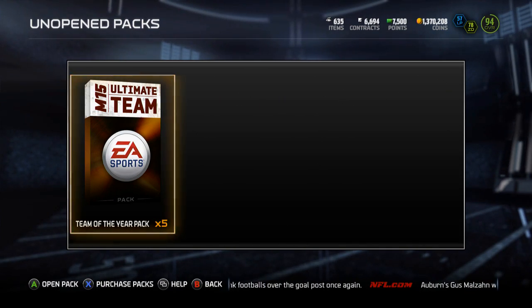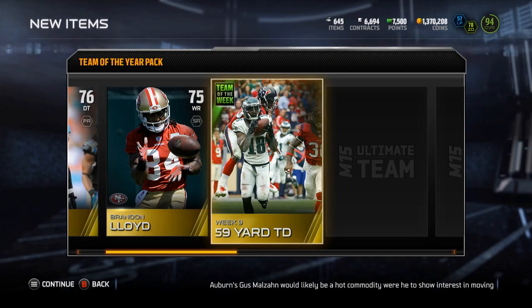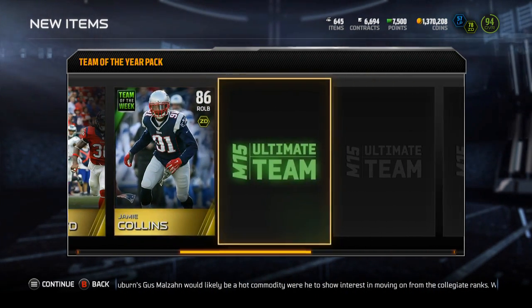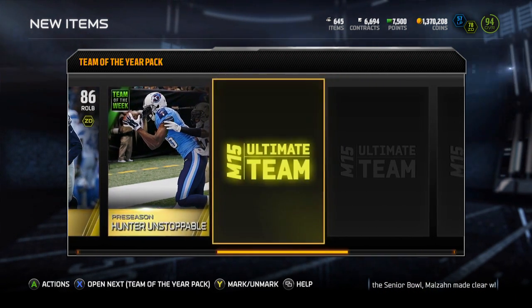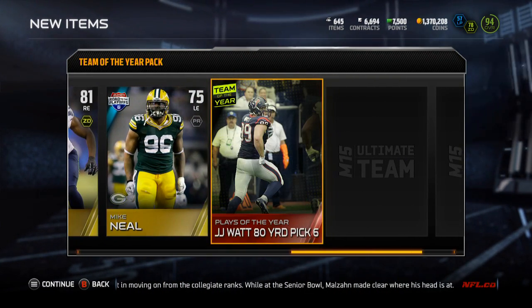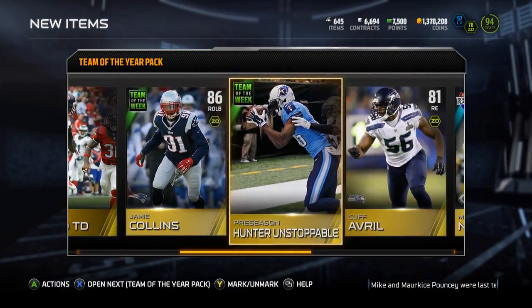All right, into these packs here. Hopefully I get something good. Let's go. Kaywon Short, Brandon Lloyd — the Jeremy Macklin Team of the Week collectible, Team of the Week Jamie Collins. Wow, couldn't get much worse than the preseason Team of the Week collectible. Mike Neal, the JJY 80-yard pick six, Owen Daniels — and so nothing in the first pack.